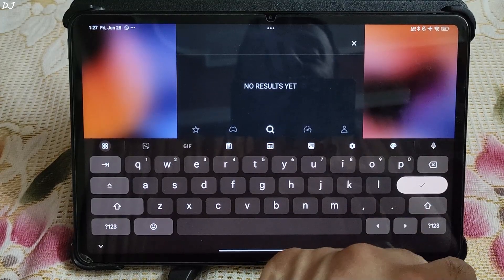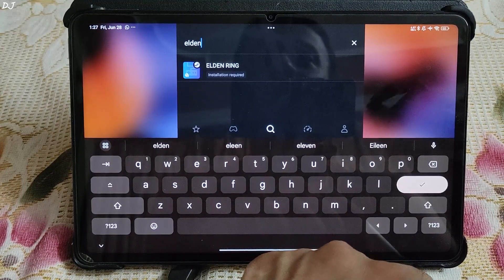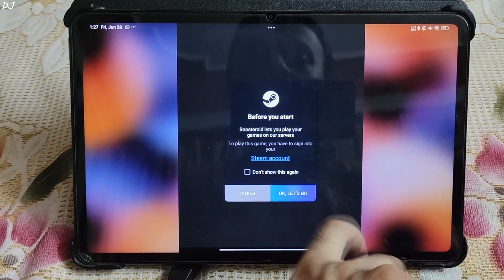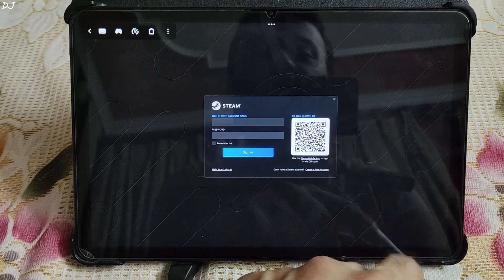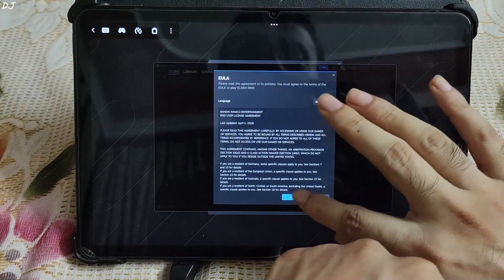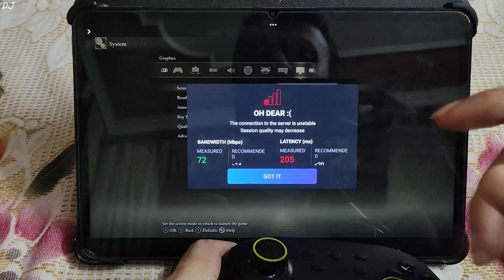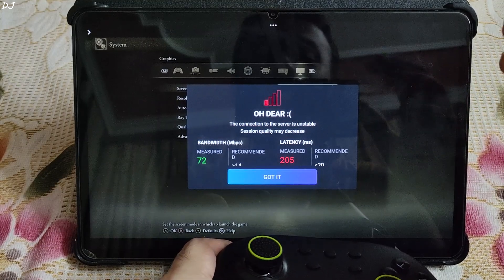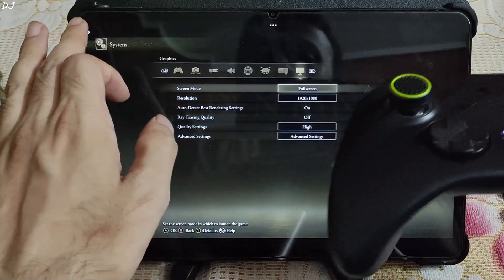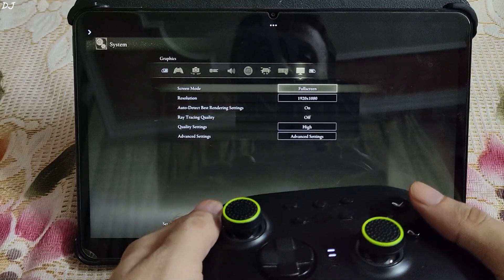I'll be running Elden Ring using Boosteroid. You need to have the paid membership of Boosteroid in order to play any game, and you also need to own the game. They don't have any servers in the Asia region — their servers are available in US and Europe only. I'll sign into my Steam account by scanning the QR code using Steam's Android application. Game started automatically — they ran a network test: very high latency at 205 milliseconds, measured bandwidth 72 megabits per second. Resolution Full HD, high preset, ray tracing disabled.